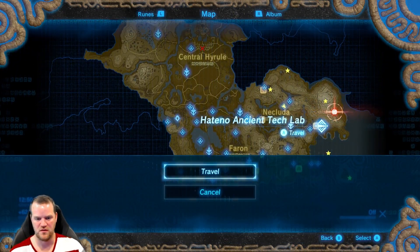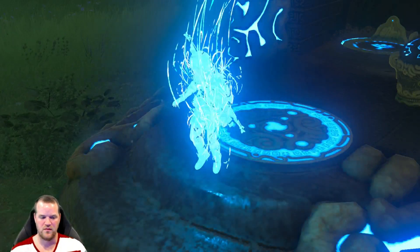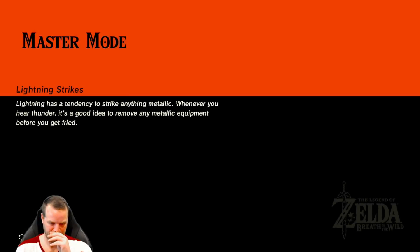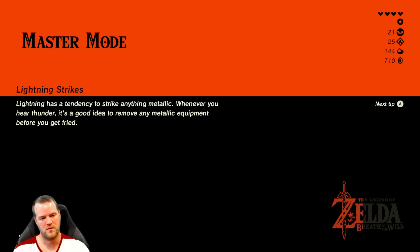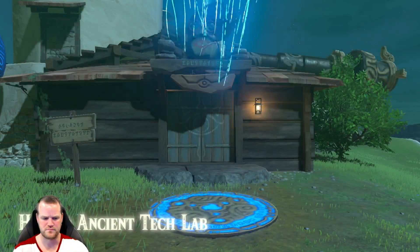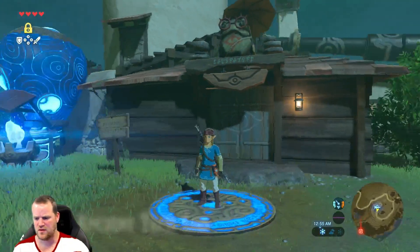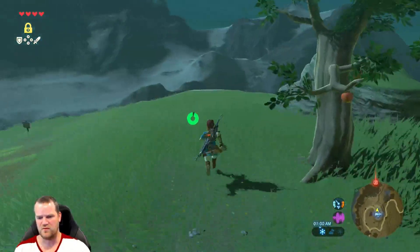Let's teleport to the Haytano Ancient Lab and then we'll do this shrine. This might be the thunderstorms — there are a few places around here that are prone to thunderstorms, and this might be one of them.